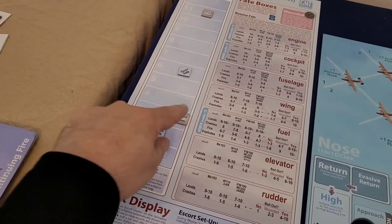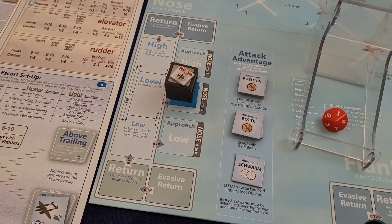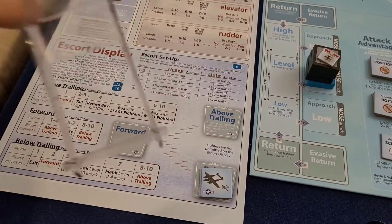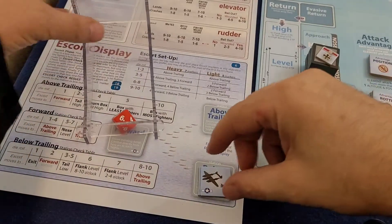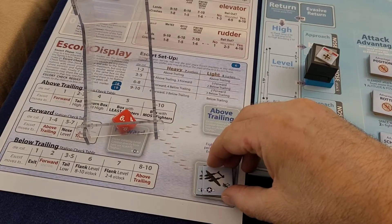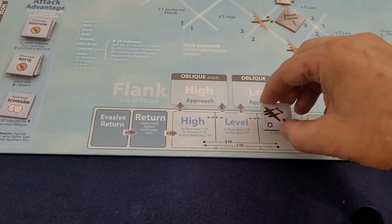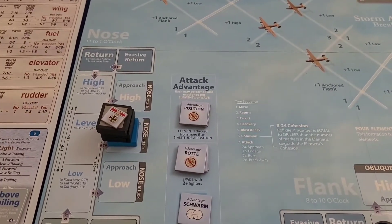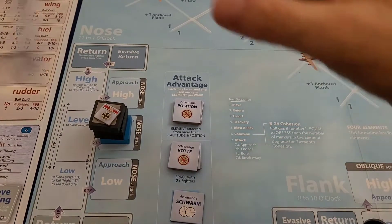We move to turn three and it is time to attack - we're going to move into the attack position. There is an escort and we must check this one. We roll a six - this guy's going to the flank level eight o'clock position. The board is filling up with escort markers, which is not what we want. No recovery, no blast of black. We roll for cohesion again, now up to a two with two elements.